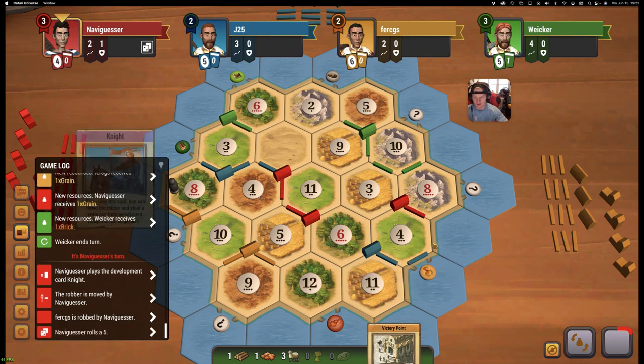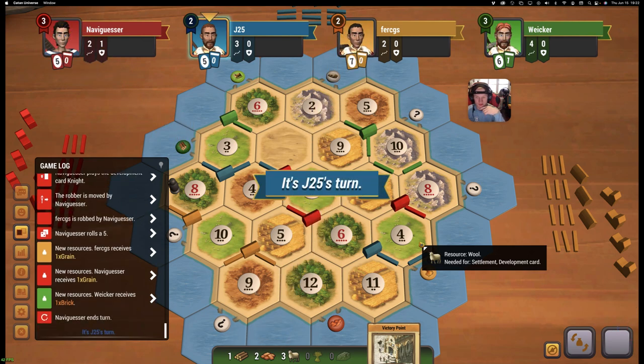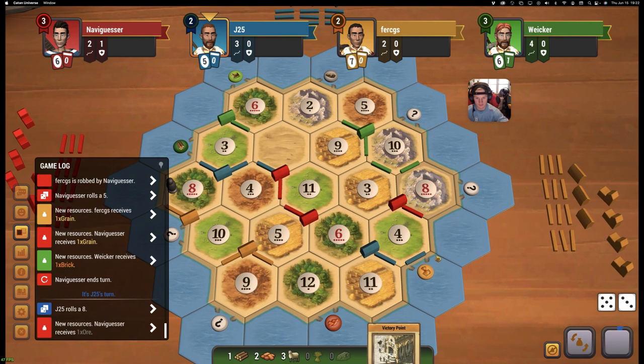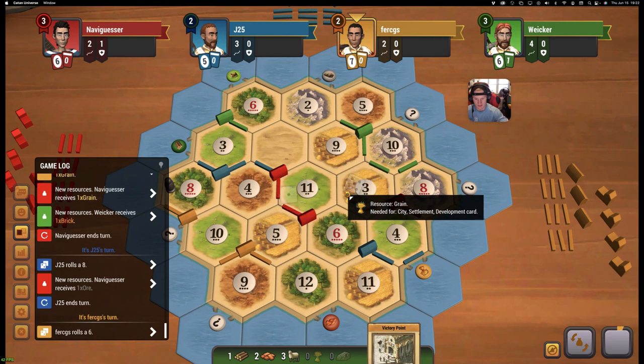We're flying under the radar here, and it's great. Another brick. We could do brick for wheat. I would just love to see a nine. Once we get on this 8-10, the rock port is such a great spot for us. Another wood.